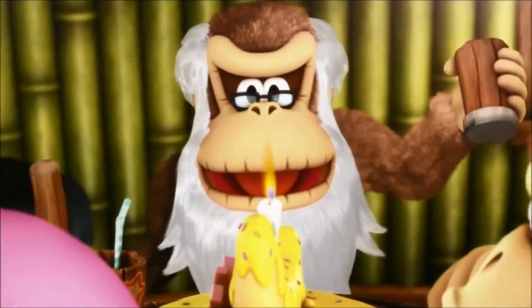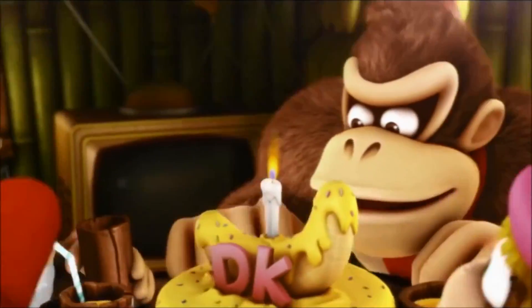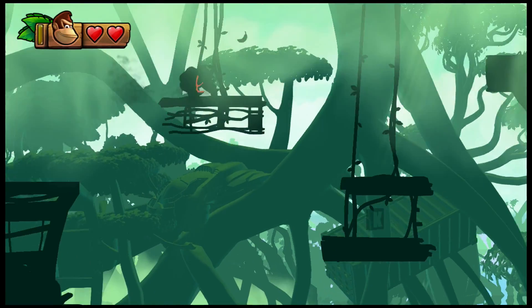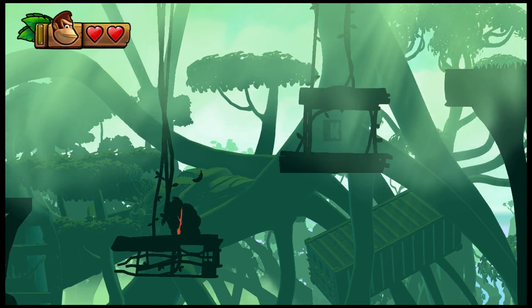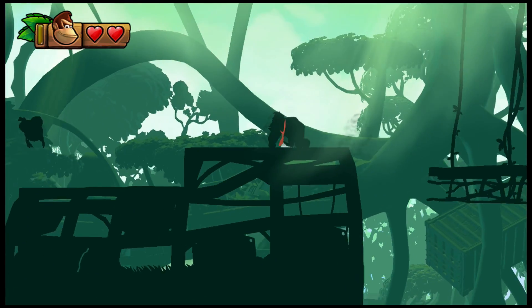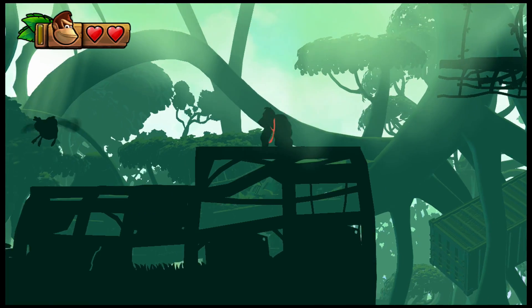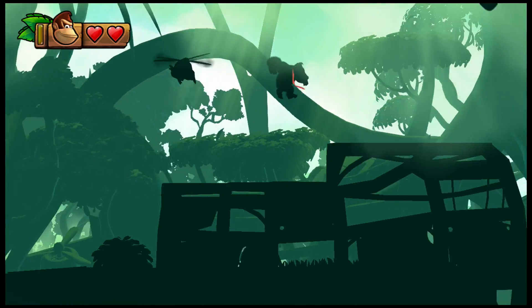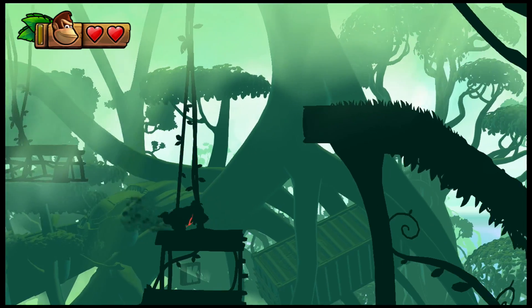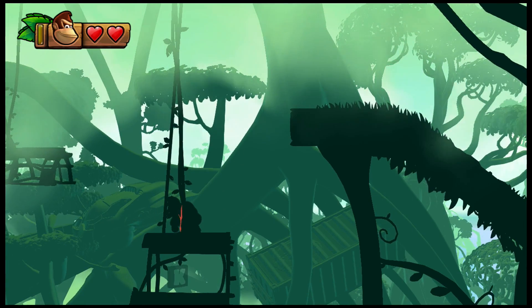For our very first easter egg, you're going to want to go to World 1-B — it's a secret world, and it's basically the level where you see a bunch of silhouettes. Once you keep running down this level, you will eventually find what appears to be Samus' ship in the background. Retro Studios made Donkey Kong Country Tropical Freeze, but they also made the Metroid Prime series on the GameCube and the Wii, so it's sort of a little homage to what the game developers used to work on.